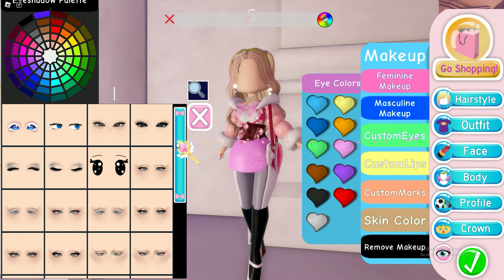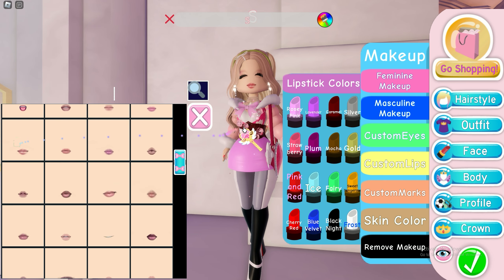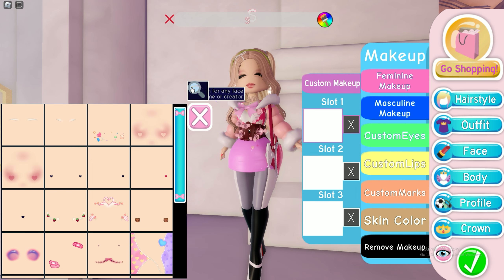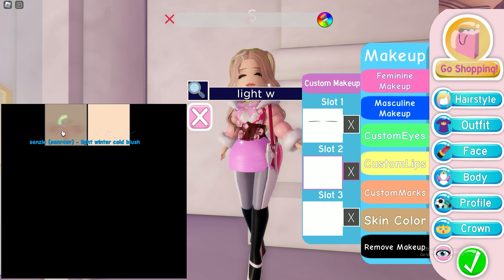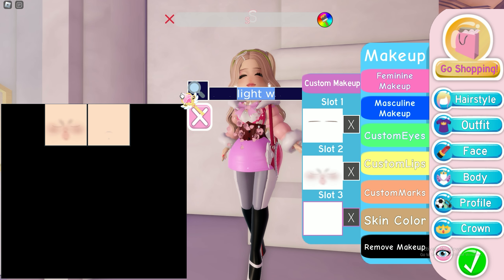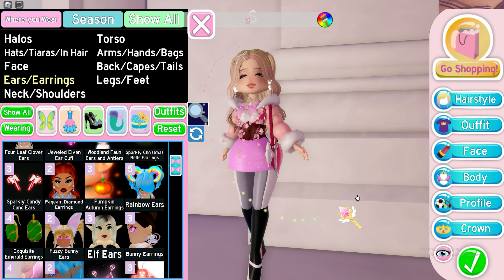For the face we'll need: eye smile pack by Senzi, soft smile pack by Senzi, straight brows light by Senzi, light winter cold blush by Senzi, and fawn moles by Jelly Flavor 99. Time to color it.